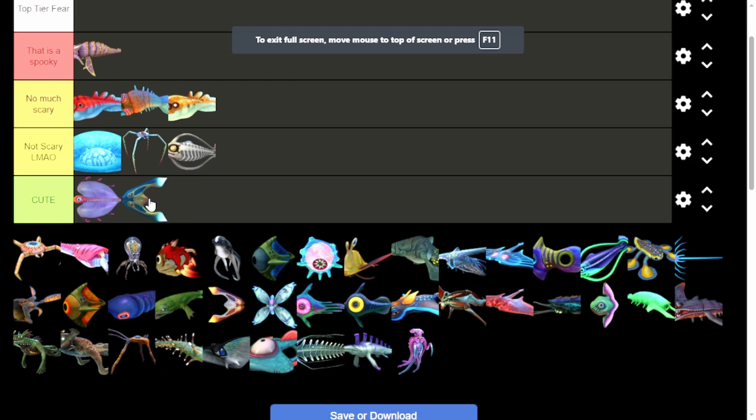A Boomerang — just the same thing, just cute, innit? A Cave Crawler — oh, these are annoying little buggers, but they're not scary though.